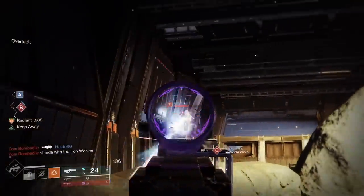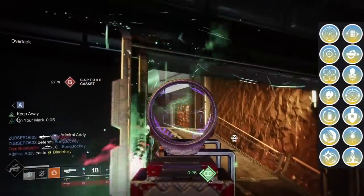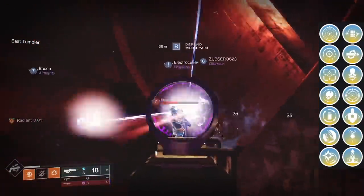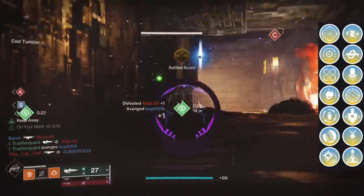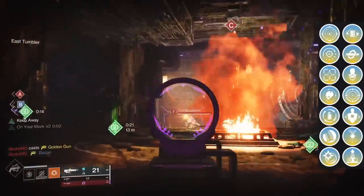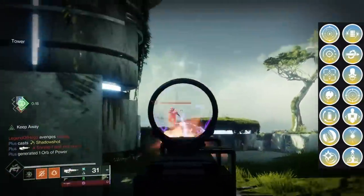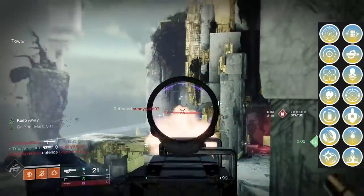Moving on to perks — the Philotactic Spiral has in the first column: Keep Away, Perfect Float, Tunnel Vision, Hot Swap, Compulsive Reloader, Hip Fire Grip, and Under Over. The first column is overall fairly unimpressive, with one clear standout for PvP: Keep Away. It's going to help make up for that poor base range, grant extra accuracy, and help with the slow reload speed all at the same time. Hot Swap isn't going to help the gun stand out. Compulsive Reloader is basically a worse version of Keep Away without the range and accuracy benefits. Hip Fire Grip is rarely going to matter, and Under Over is highly situational. Tunnel Vision is the only other perk I think you'd really want to consider — it's actually a solid pick for sixes and helps with the consistency issue, which I'll get to later.